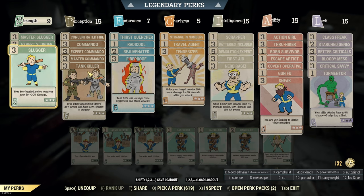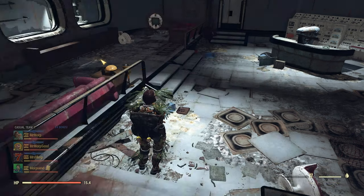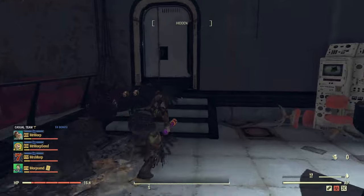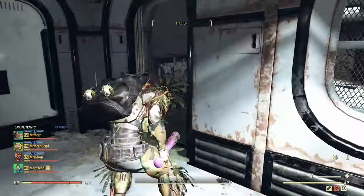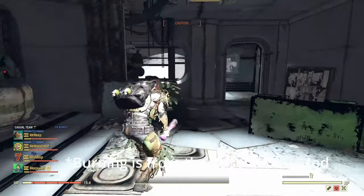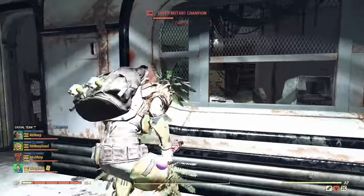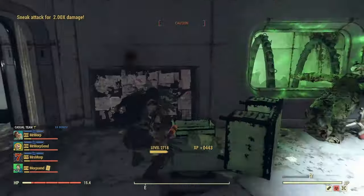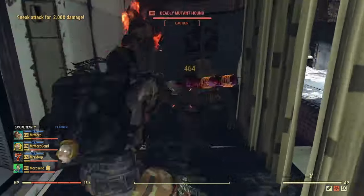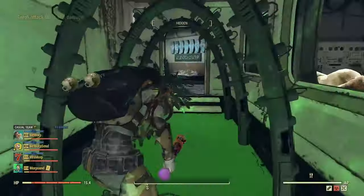For testing I'm going to be using a Bloodied swing speed strength baseball bat. We will be detected a little bit easier but still, because of all our perks, it's still pretty good. You can see hitting them does apply some burn damage here.